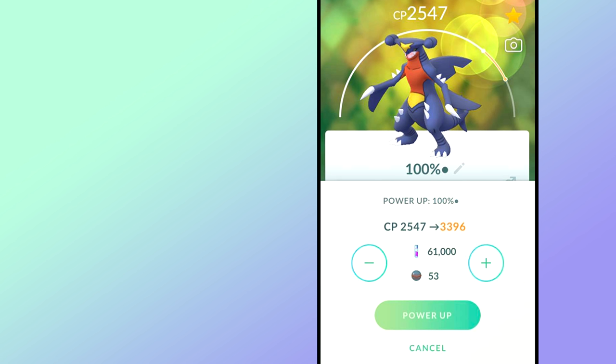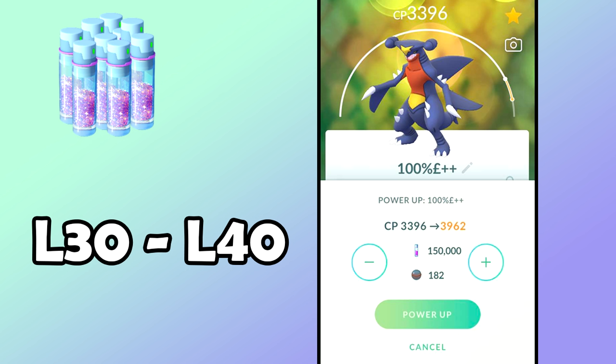The level 30 baseline for power-ups is essential. Level 40 is the max level, and 90% of a Pokémon's maximum potential at level 40 is already achieved at level 30. This is a great method to save stardust while still doing decent damage. Power-ups from level 30 to level 40 cost so much in terms of candy and stardust — do yourself a favor, focus on the level 30 baseline, then progressively power them up in the future. Always stop and decide at level 30 whether to continue or work on something else.